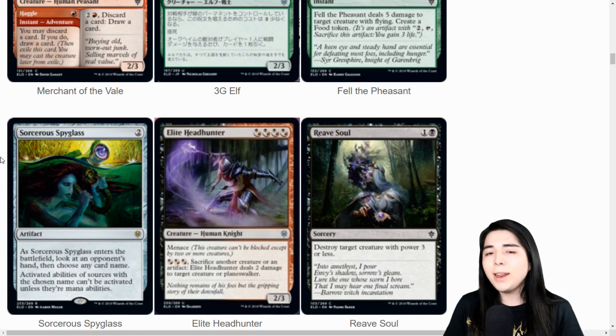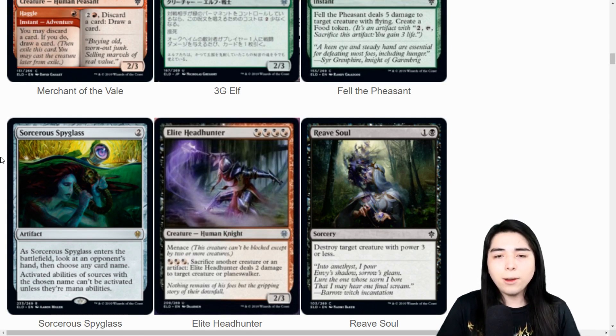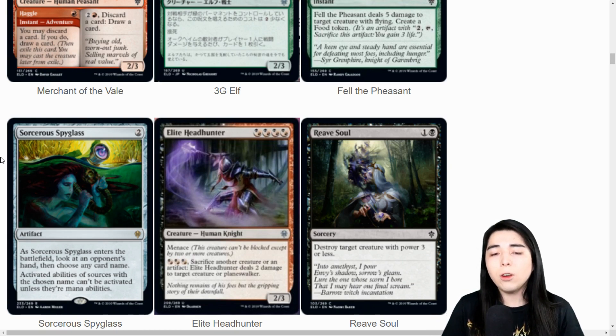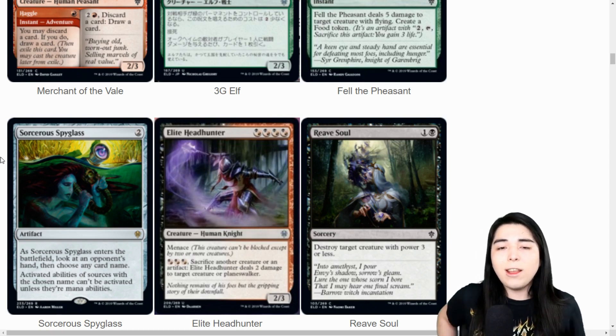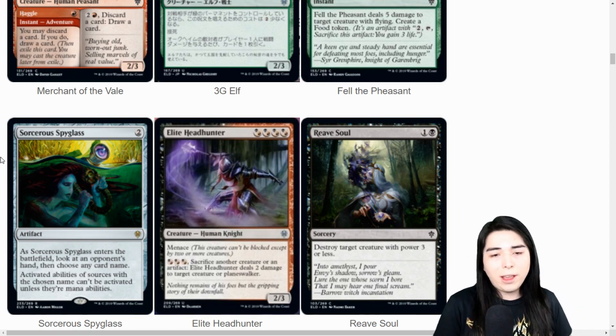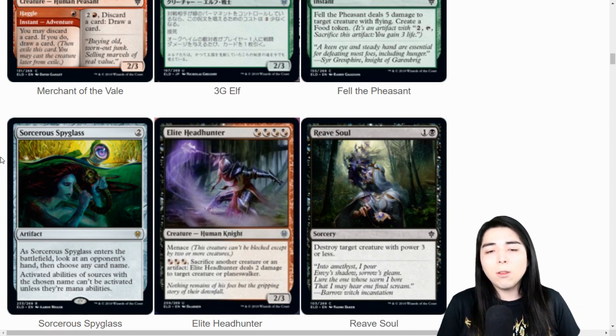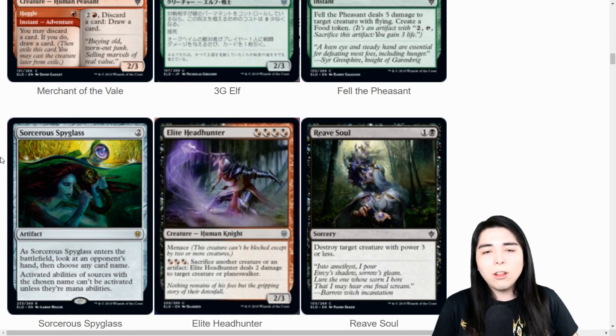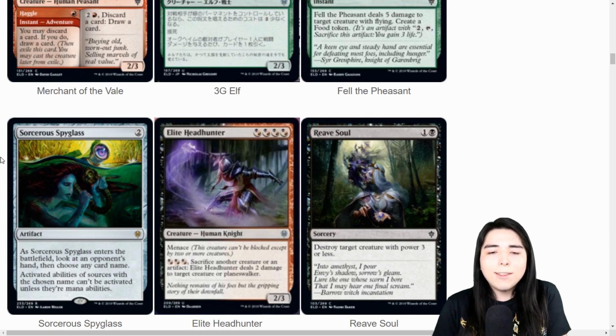Elite Hunter - wait, we didn't get them all. It's Arachnos Knight: four mana two-three with menace. You can pay three, sacrifice another creature or artifact, and it deals two damage to target creature or planeswalker. It doesn't even hit players - it should have just said 'any target.' When you're dropping a four-mana two-three and paying an additional three, at least let me hit any target. I think that's totally mediocre, but it's meant for the black-red sacrifice deck in limited.